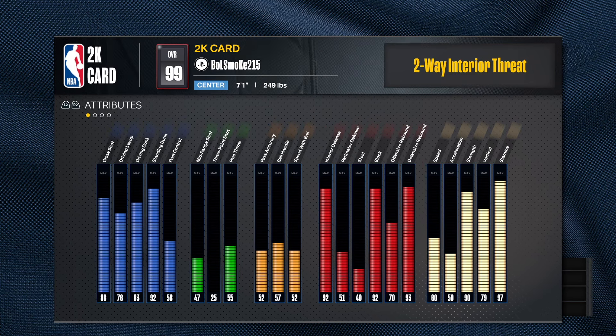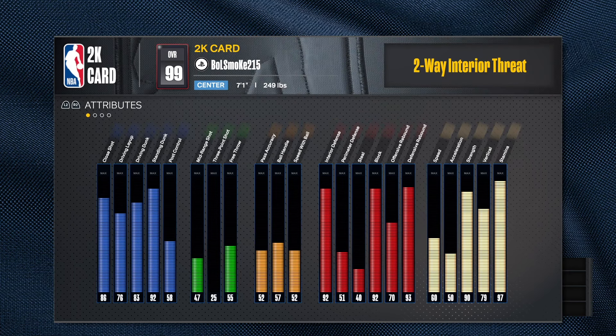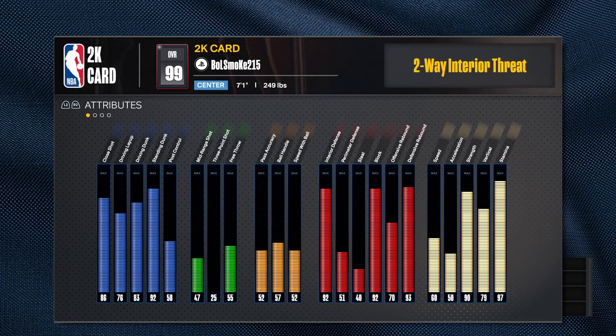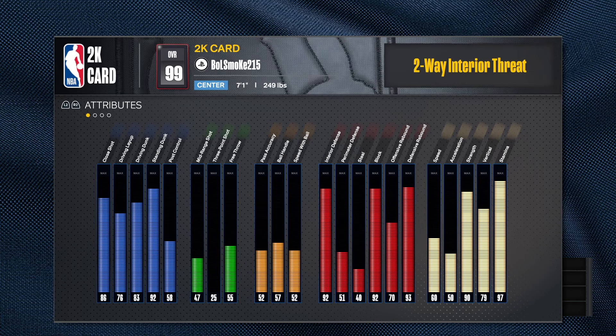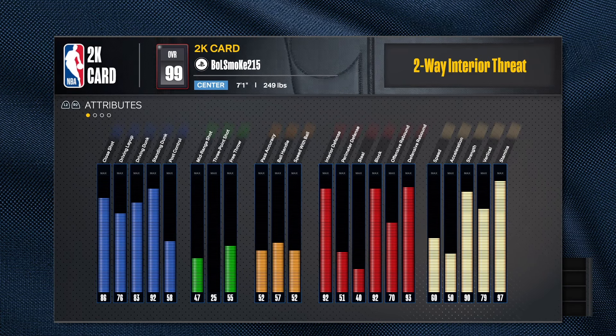We go to the playmaker — he ain't gonna be able to pass the ball that well either with a 52 passing. The bare minimum I go with for centers is like a 68, whatever it takes to get bronze break starter. I don't know the purpose of a 57 ball handle and 52 speed with ball — you ain't gonna cook with that, you ain't gonna do too much. You could have put those points somewhere else. The playmaking ain't it either — his playmaking is terrible.